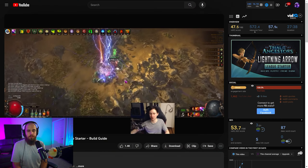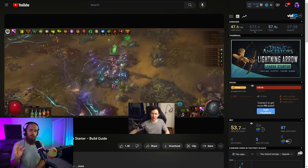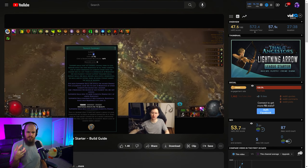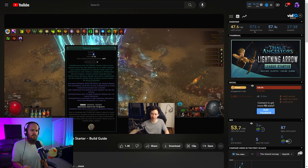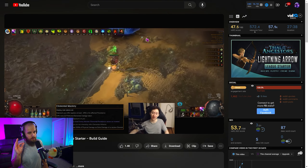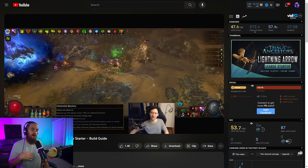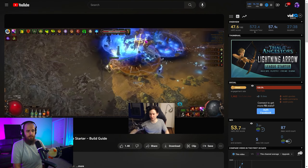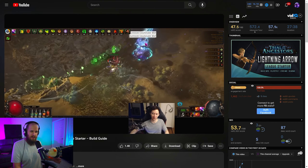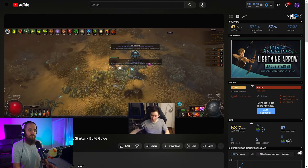Next on the list - surprise surprise - is a Lightning Arrow Deadeye build. This is for softcore juicers, people who are maybe on their third or fourth league start and want to do early softcore map juicing to get ahead. This build is absolutely excellent through the campaign and early maps if you know what you're doing. I've league-tested this myself - you can find my league testing in the live section of my YouTube channel. I went all the way from the beach to killing the Eater and Exarch in solo self-found in about 12 hours, the first time ever playing the build.